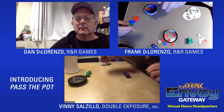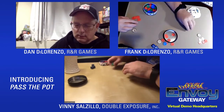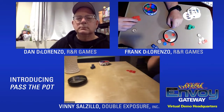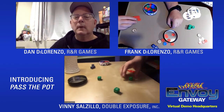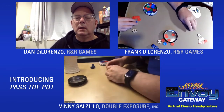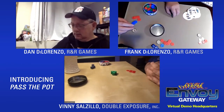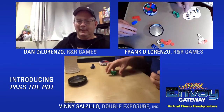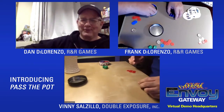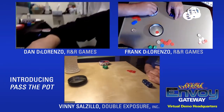Vinny rolls the green ones. He takes a free reroll and can't get POT. Dan wins the pot of four chips and will start the next round with the green dice — that's the rules, not just strategy.